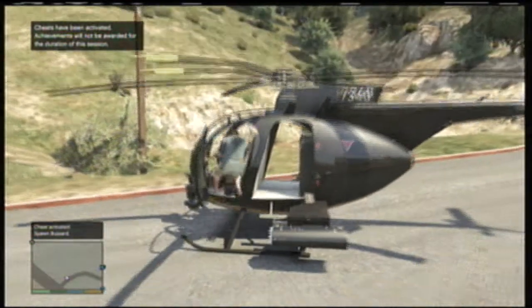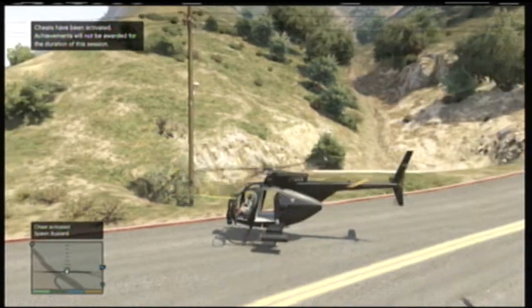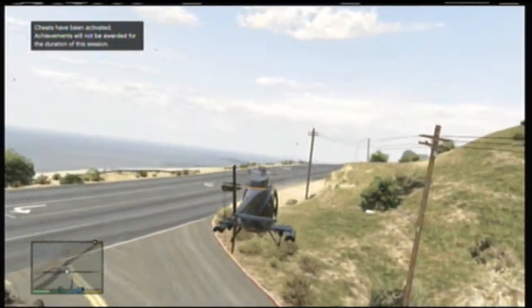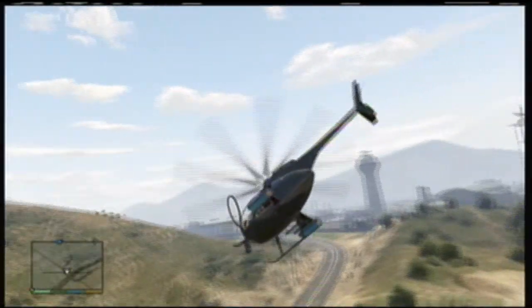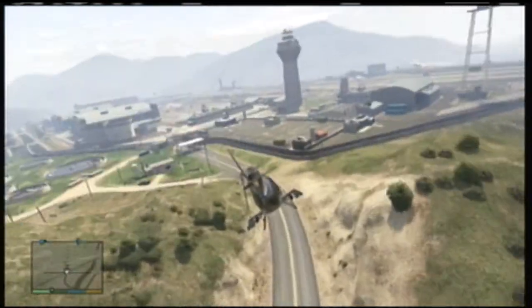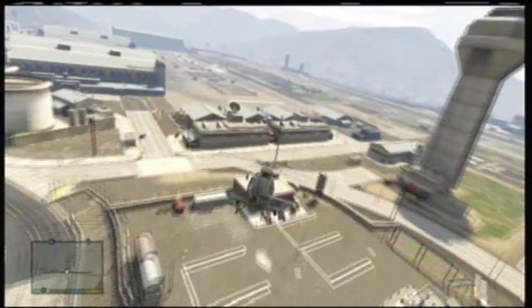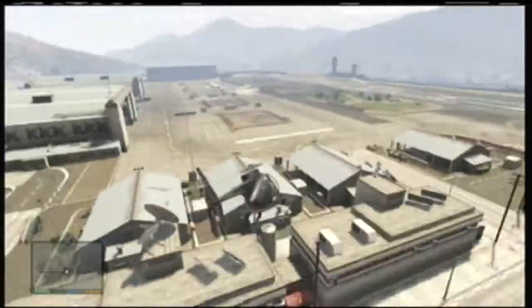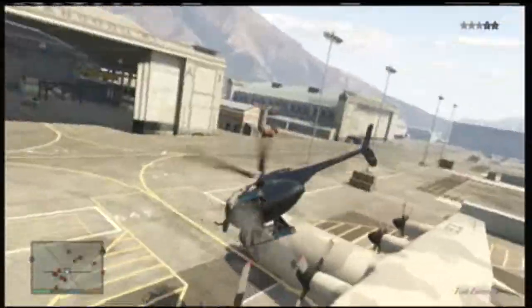So you get in your helicopter, turn and face towards the military base. You want to stay kind of low to the ground and move in fast — the faster the better. That first big hangar you see on the left side is where your jet is gonna be. Try to angle your helicopter to fly right into the base. You immediately get four stars when you enter, so you gotta do this quick and smoothly.